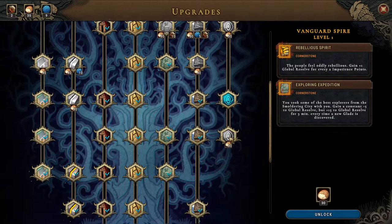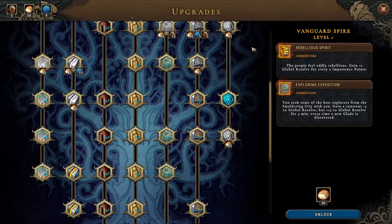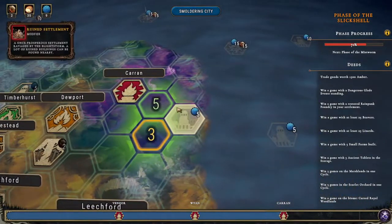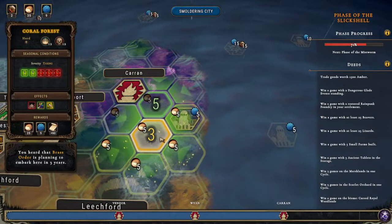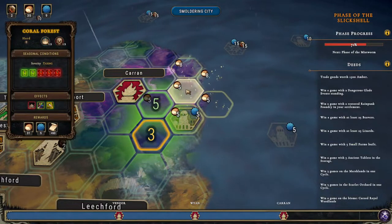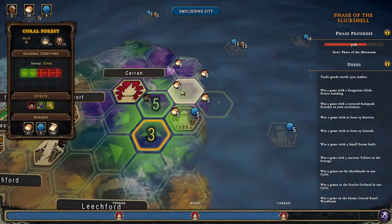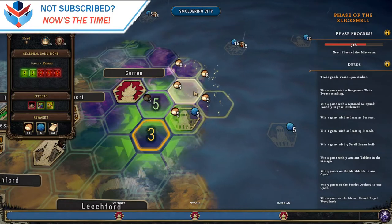Let's take a look in the smoldering city — duty done. We did orders from the queen: complete 150 orders, noise and prosperity. We've got 80 points of reputation through villagers. Trade goods worth 1500 Amber — that'll just happen eventually. Win a game with two dangerous glades standing, win a game with a restored rain punk foundry, win a game with at least 25 beavers or lizards. Win a game with five small farms built — that's a lot. Okay, I don't think we can buy any upgrades — well, we can buy one or two. The kiln is nice but it was cold turkey at three stars. I think we're not going to get any upgrades; we'll figure out where we're heading next time. We'll most definitely be heading to the oral forest. That is most likely where we're going — but we'll figure it out next time. Thank you very much for watching; I hope you enjoyed it. If you did, why not leave a like and subscribe — see you bye!